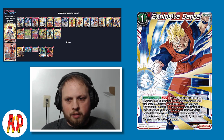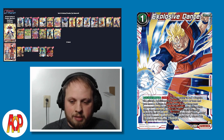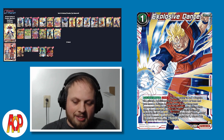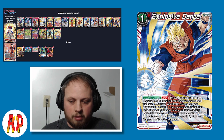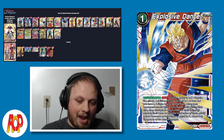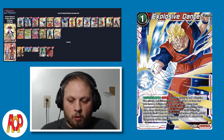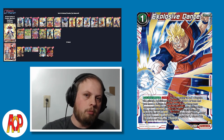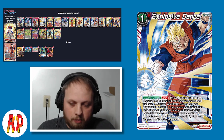Rounding things out - we play three of the new Explosive Dance, which is just a great red floodgate. If your life is four or less and you have a Z extra in your battle area, your opponent can't attack with their leader or battle cards for the turn unless they place any number of their Z energy cards to their drop each time, so that the total value of those cards' power becomes greater than or equal to the power of the attacking card. So if you have a 20,000 battle card, they have to get rid of cards equating to 20,000 power to make that attack work. Red just got a really good floodgate with that fix.